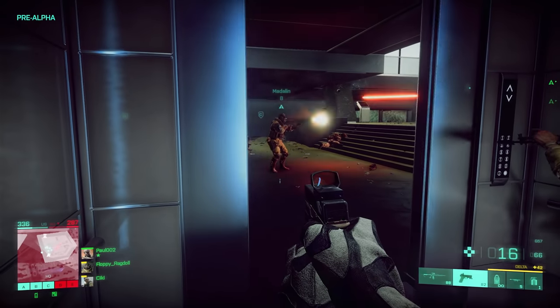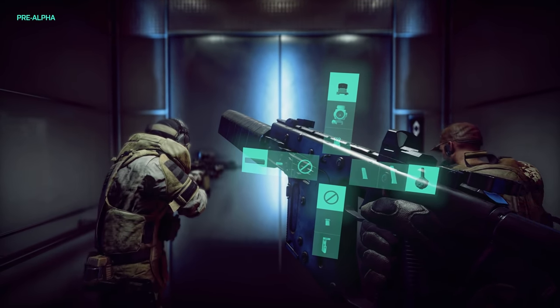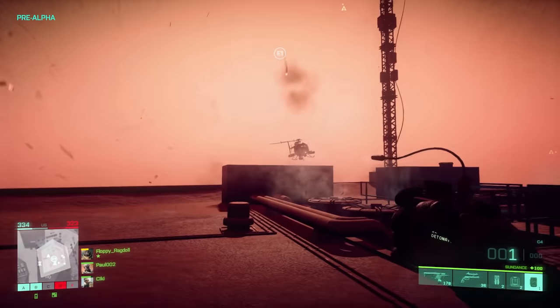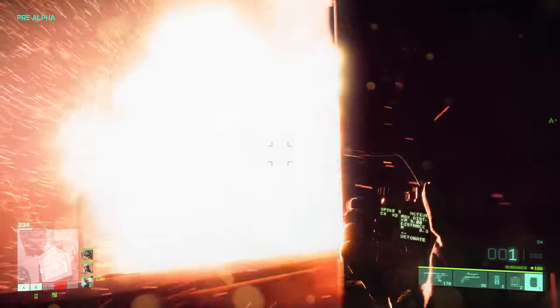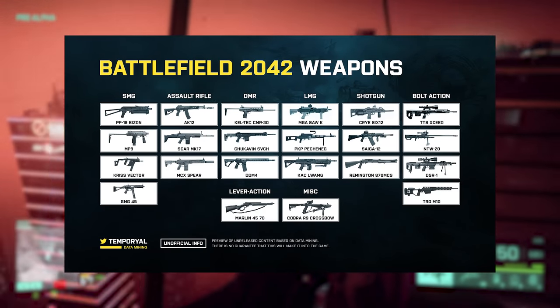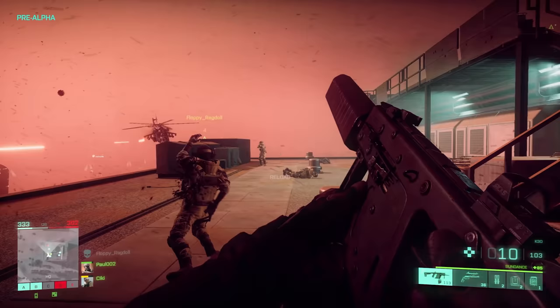Temperyal also found files referencing the game's first season of post-launch content. The only thing of substance he was able to glean from these files is that a new map codenamed Ridge is being added with the season. Now it wouldn't be a Temperyal datamine video without a big list of weapons — he found nearly 30 guns in total, though some of them we've already identified from trailers and gameplay footage.